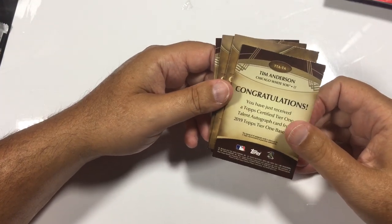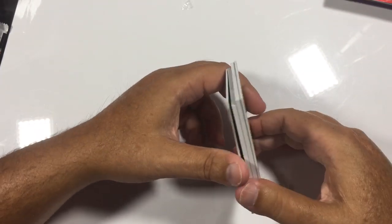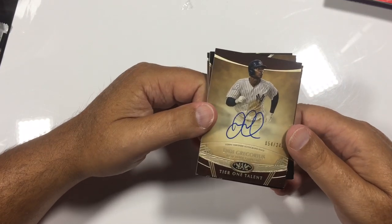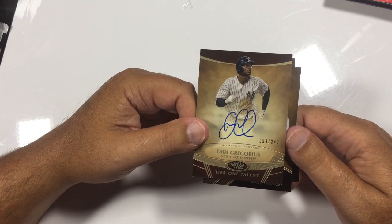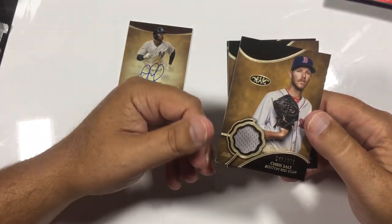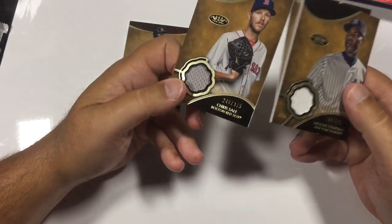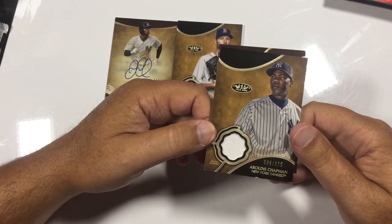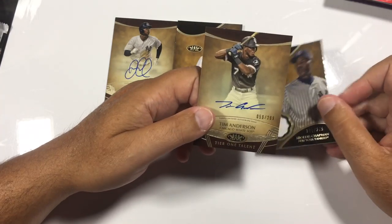I want to do it so I can have a little bit of a reveal. I'll just do it from top to bottom. Didi Gregorius — on-card autograph, 54 out of 240. That's a nice card. Here's a relic — Chris Sale, numbered at 375. These are thick, thick cards. Here's a Chapman relic at 375 — uniform there. And then we have that Tim Anderson on-card auto at 299.